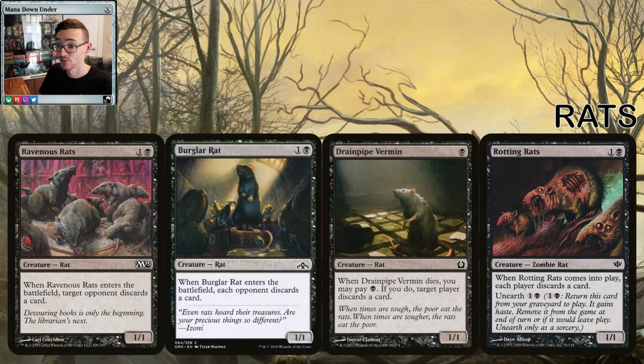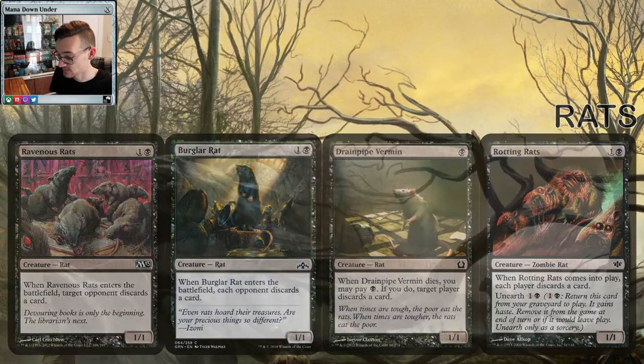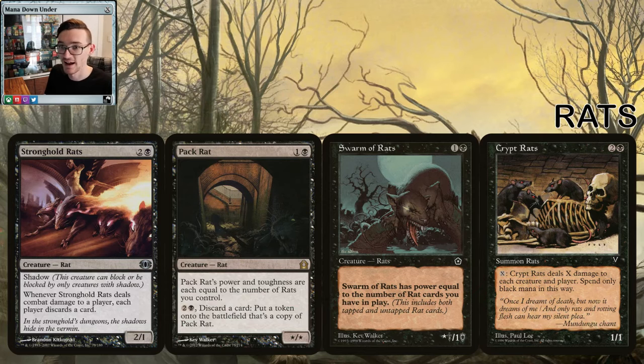Ravenous Rats, Burglar Rat, and Drainpipe Vermin all make your opponent discard a card. Rotting Rats on entry makes each player discard a card — which includes yourself — but it has unearth, so between these little ones we can keep hands nice and empty. Same idea with Stronghold Rats, which has shadow making it pretty much unblockable, and when it hits a player each player discards a card. Pack Rat — the big Standard bomb back in the day — just kept growing; you discard a card to make a copy of Pack Rat.